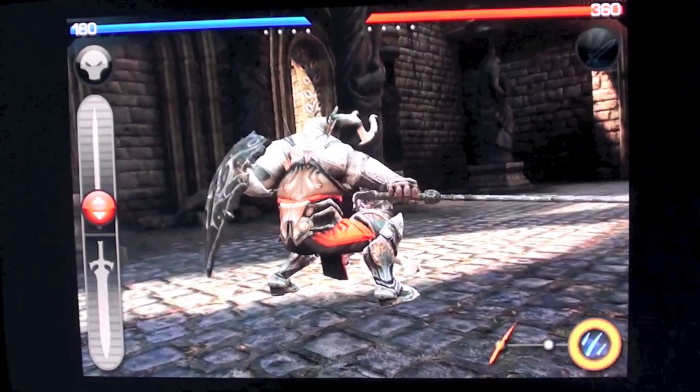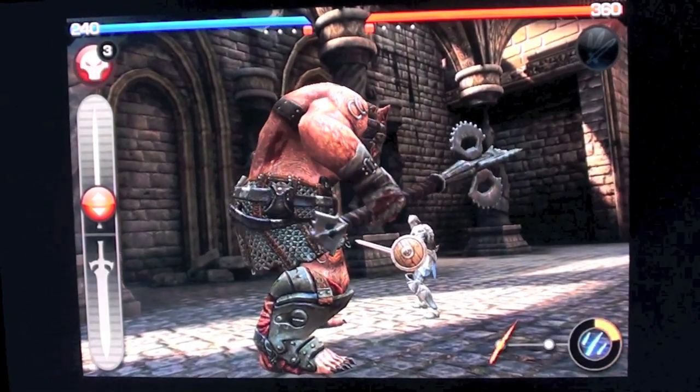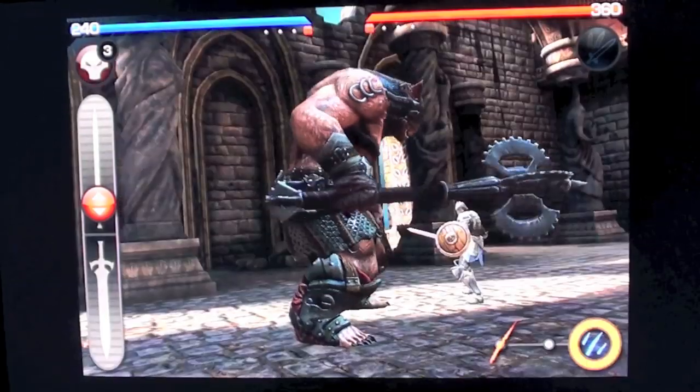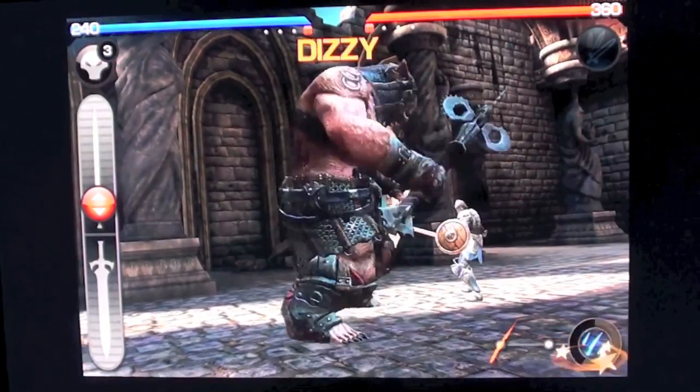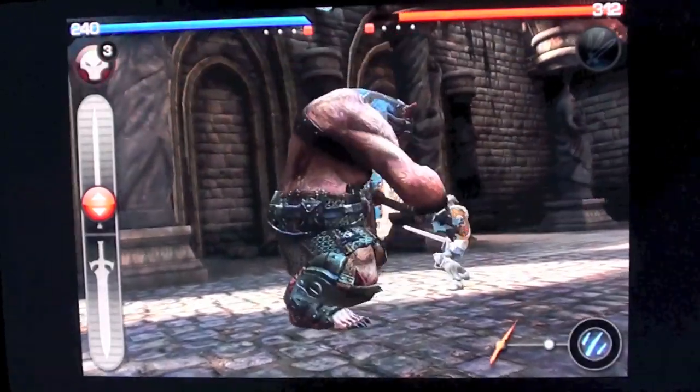What you have to watch out for is your timer. The timer is the circle on the bottom right. As soon as it does a full circle, you become dizzy and you're at the mercy of the knight. So don't let that happen — always attack. Otherwise, you're going to pay the price.